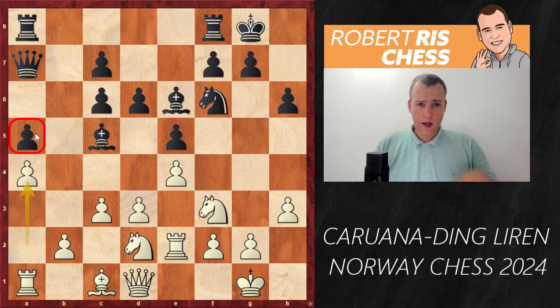Black decided to take on d4 with the bishop — a perhaps remarkable decision. Bishop takes d4 attacks the queen on b6. Black would love to play c5, but it tactically fails: pawn takes d5 attacks the bishop, and if you take back it's Bishop takes g7, winning a very important pawn. After recapture it's Queen takes d5 and Black's position looks awful. So after Bishop takes d4, the queen goes back to b7, keeping the pawn on d5 indirectly supported. White takes on d5: c takes d5, and the knight finally comes to g3 as expected, heading for the kingside.